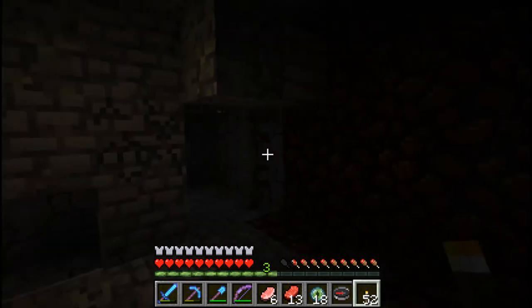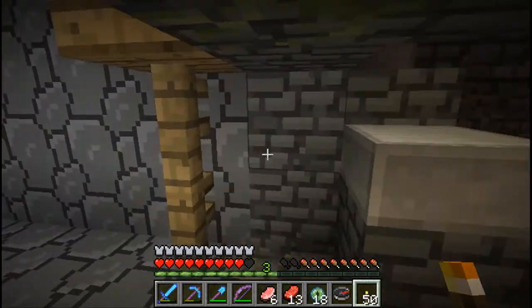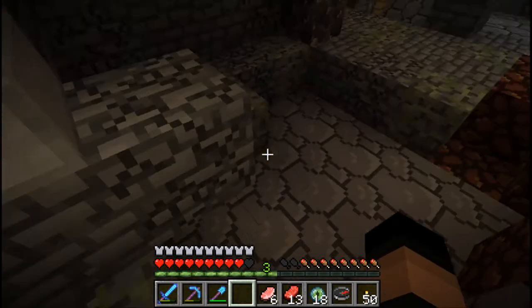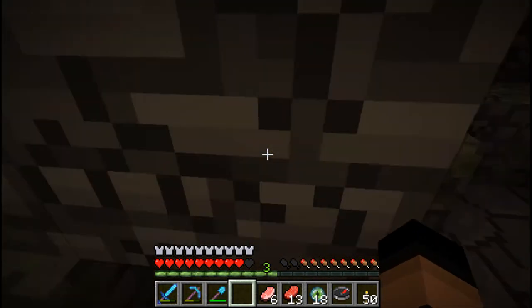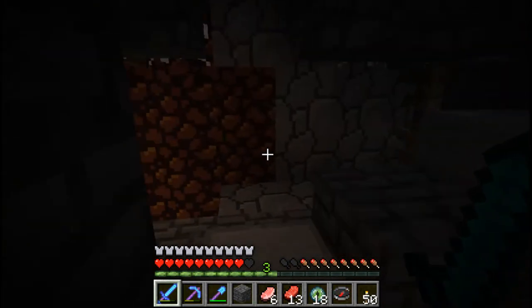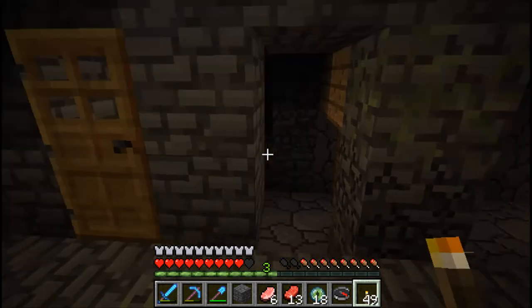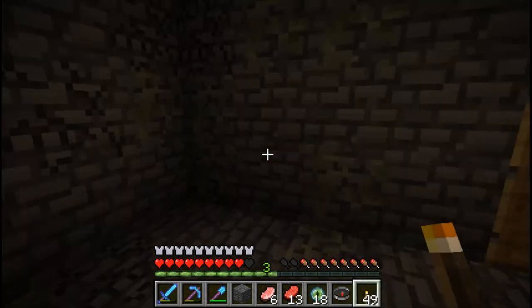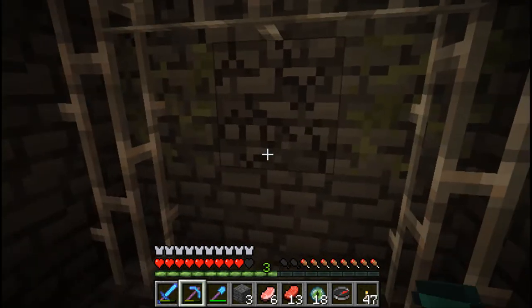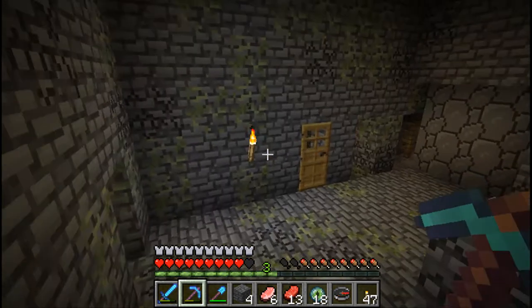So it is a mineshaft here, which is kind of sad that it's cutting up my stronghold. But I'll survive as long as I have access to the ender portal, which I'm hoping didn't get obliterated — that would be sad. I'm actually thinking it might be two strongholds next to each other too. It's really odd.